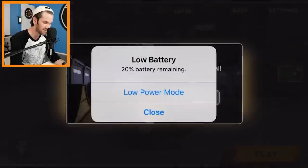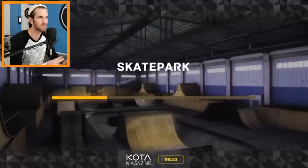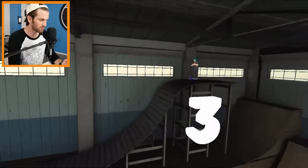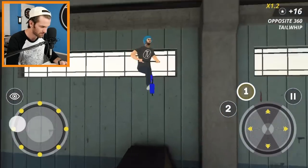Just unlocked the skate park. No low power mode — we live life on the edge. We got a new skate park! Alright, we're just gonna do two runs in the skate park, not gonna worry about challenges, just kind of explore it — a little chill session. Oh I was not ready, I didn't think there was a jump there. Is that a quarter? Nope.